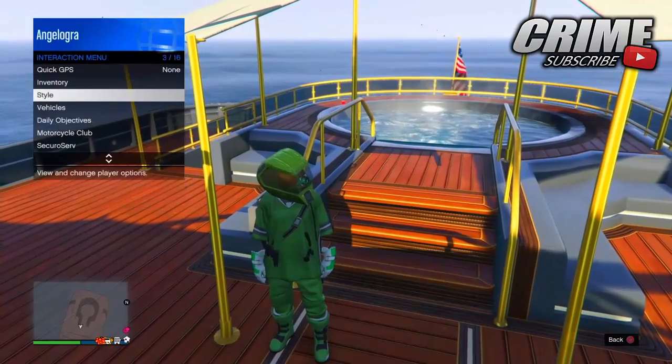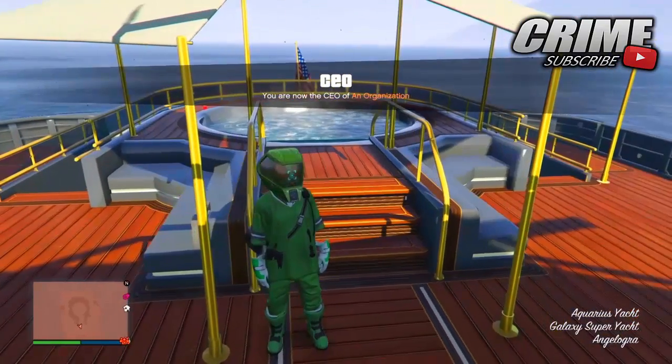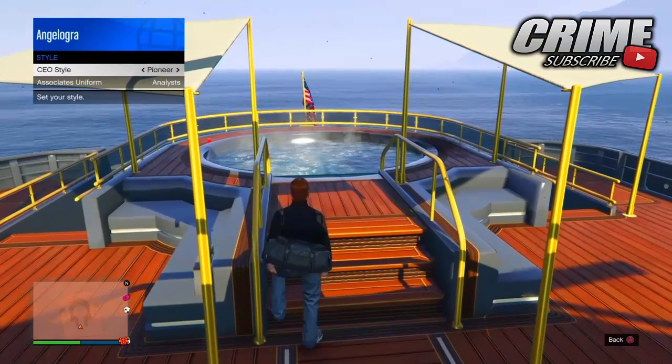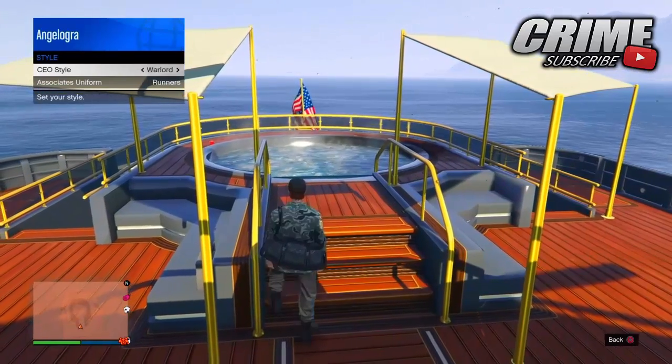The first thing you're going to do guys is go to your yacht and you want to register as a CEO. When you do, go to CEO Management, then go to Style, and switch to the drug bar and outfit. It should work with any of the CEO outfits, but put on the drug bar and outfit to get this glitch correct.